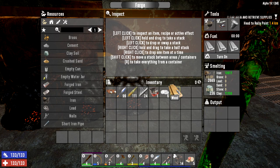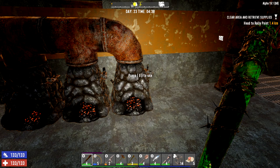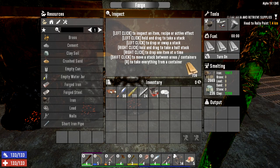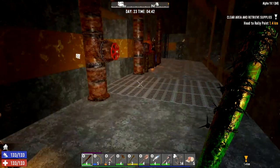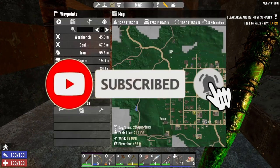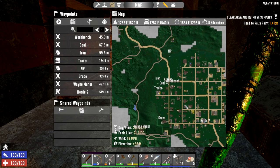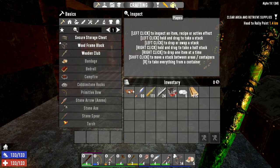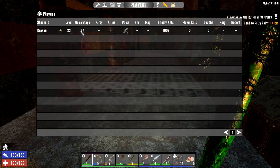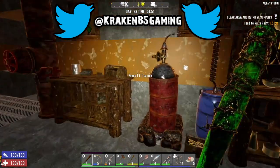Welcome back, it's Kraken here in Seven Days to Die Alpha 19.1. We're on day 23 of the Dummies series. Getting the week started on Monday. There are a few things we need to do - obviously we need to do a lot on the horde base just down here. We made it through the last horde, but we've put the difficulty up now and really need to start getting some things done. Our game stage is currently sat at 64.